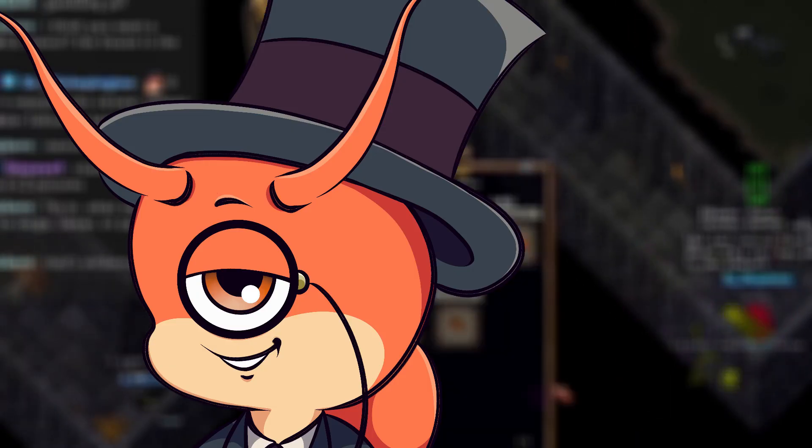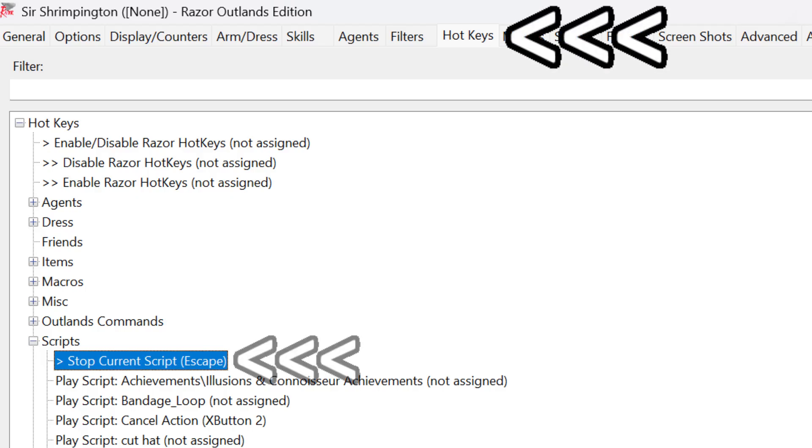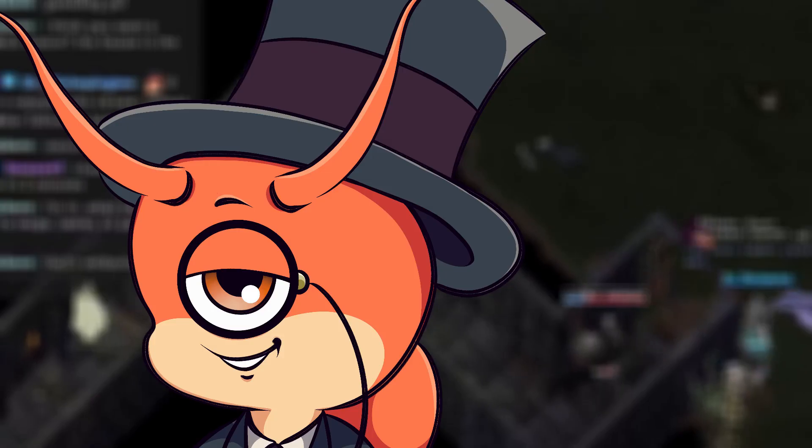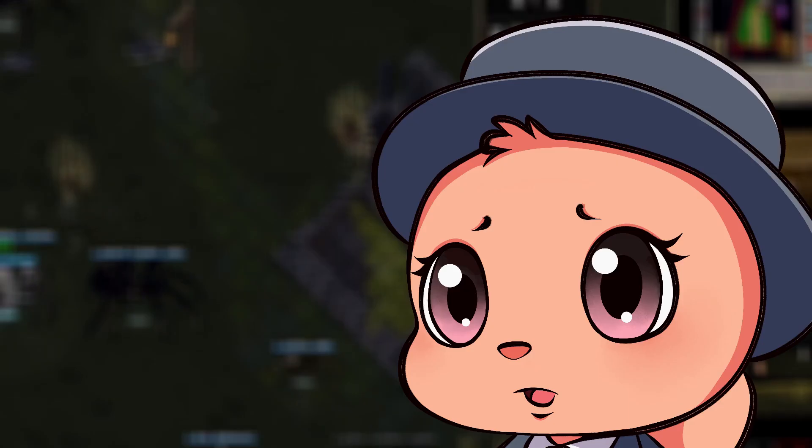I'm certain that's enough soil for now, Timmy. Simply press the hotkey you set up to turn off scripts, and that infinite loop will stop. You did set up that hotkey, right, Timmy?